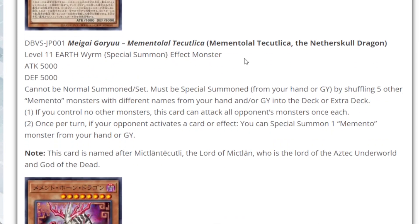The first monster is Memento Tekkula the Nether Skull Dragon. This monster has a whopping 5,000 attack and defense, is Level 11, Earth attribute, Wyrm type. This is the highest base-stated Wyrm monster in the series as of today. This card cannot be normal summoned or set — it must be special summoned from your hand or graveyard by shuffling five other Memento monsters with different names from your hand and/or graveyard to the deck.